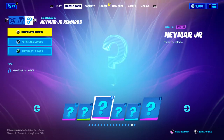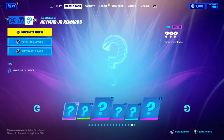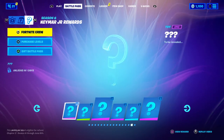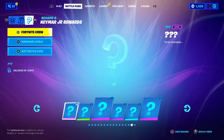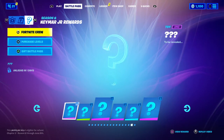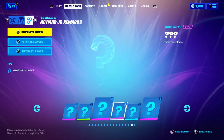Drop kick the soccer ball toy 500 meters as Neymar Junior. When you unlock the toy, you need to kick it 500 Fortnite meters in total. Then you can unlock the Joia Trophy back bling. I believe I said that right — that is the back bling.